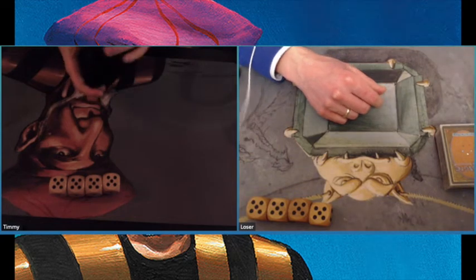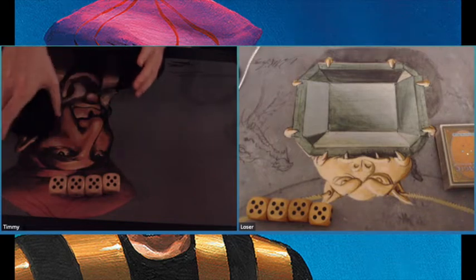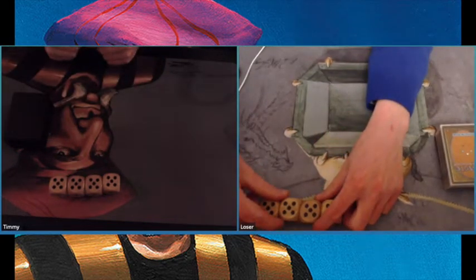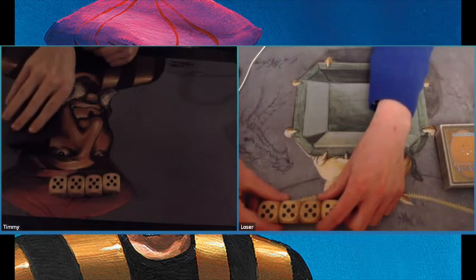I started with Magic the Gathering in Revised, so that's probably why I have a special bond with this set. In this game you will see Mahamoti Jinn in a blue-green build taking on the Sheevan Dragon in a mono-red build.